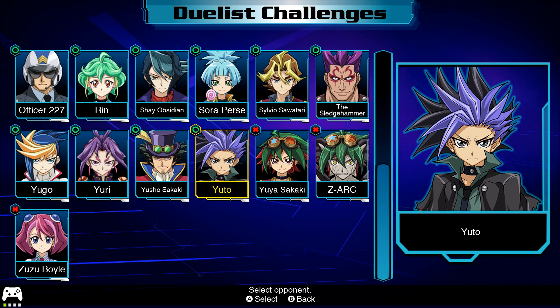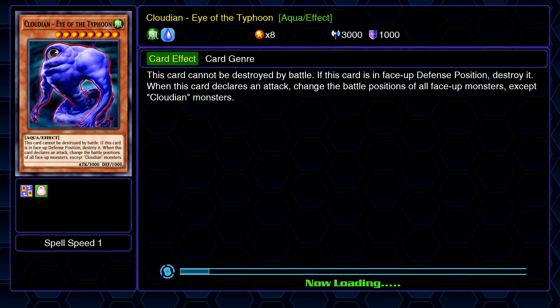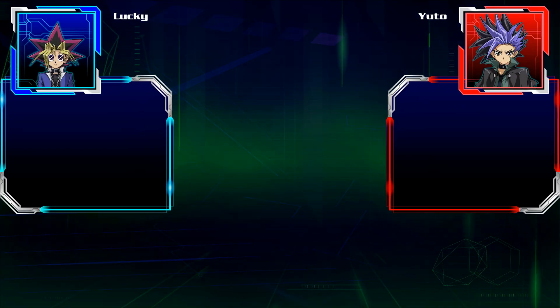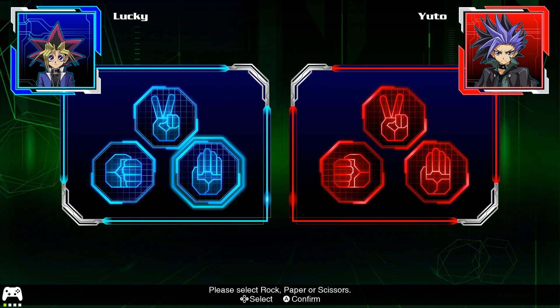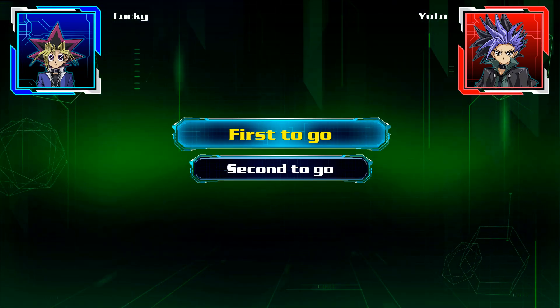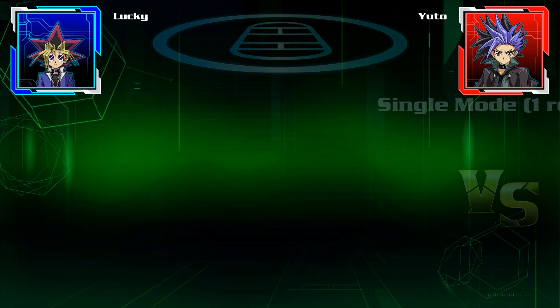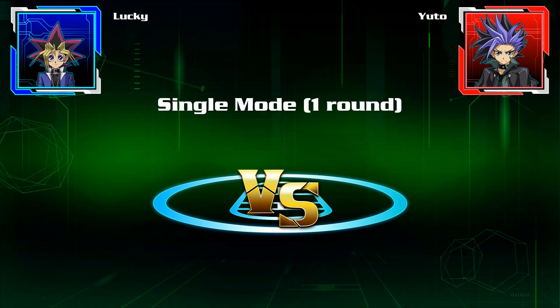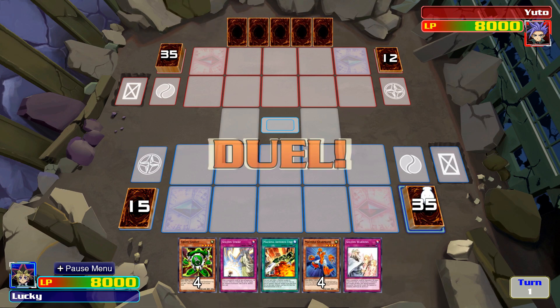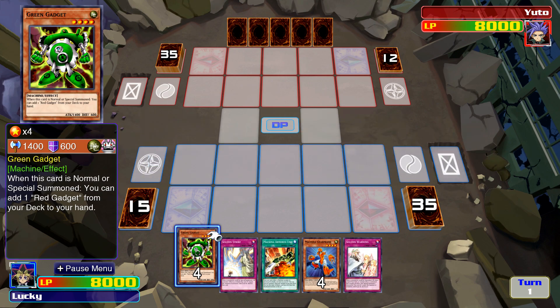First game went pretty well. I liked playing Satellaknights back in the day — I played kind of like a burn variant. The other set's really good. When Magic Cylinder came to three it's like, oh, that's an interesting idea. You can protect yourself with Honest and stuff like that — it was pretty fun. Okay, what have we got here? Not bad because that one's got the most attack out of all gadgets.